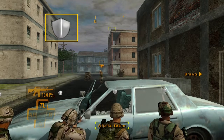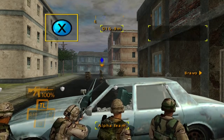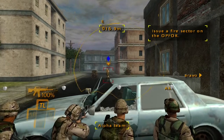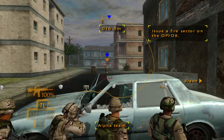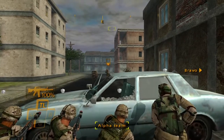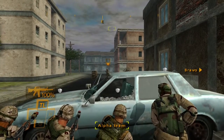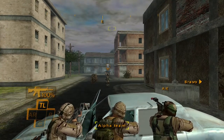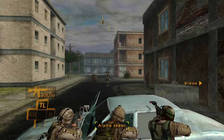Now press the X button and let's put a fire sector on that Op 4. Move the fire sector cursor so the enemy is inside the circle, then press A to give the fire order. Good job. Once you gave the fire order, Alpha targeted the Op 4 and eliminated him.